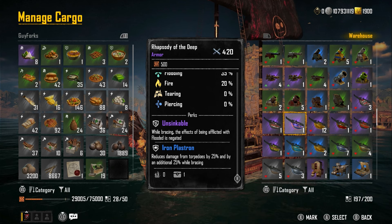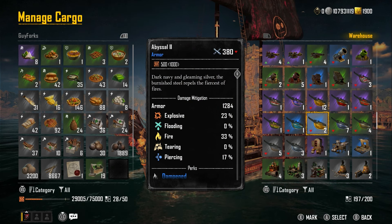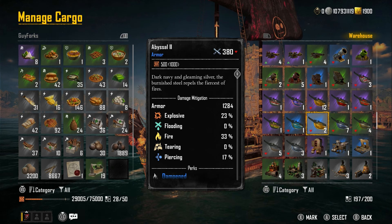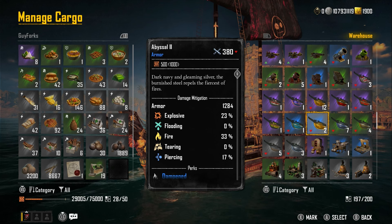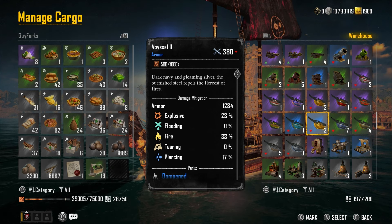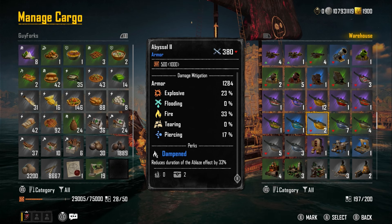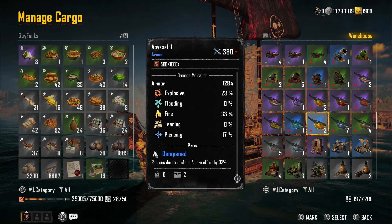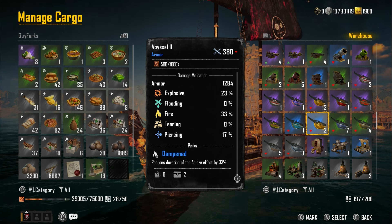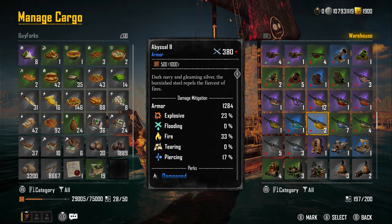The next armor is the Abyssal. You can get the Abyssal 1 from the Ruins of Look Khan Outpost, and Abyssal 2 is a random world drop — I got one from Cutthroat Cargoes and another from taking out a convoy in a gold chest. There's no exact way to get it. The Abyssal has 1,284 armor, explosive 23%, fire 33%, piercing 17%, and reduces the duration of the Blaze effect by 33%. This is going to be key armor against sandbook builds, which melt everyone.